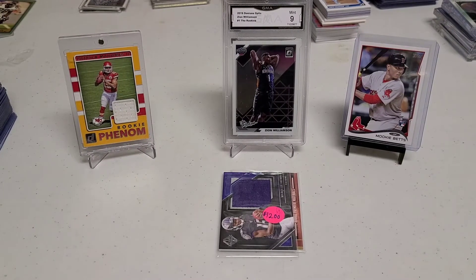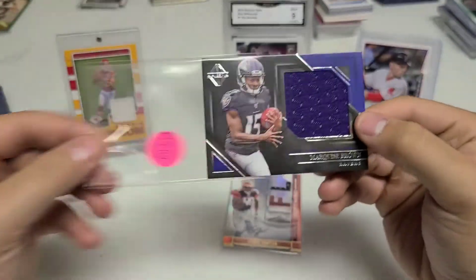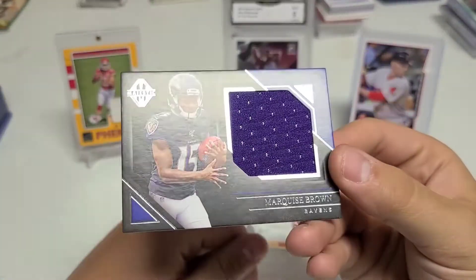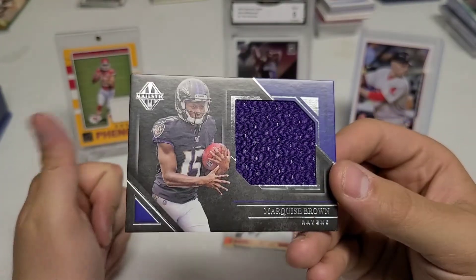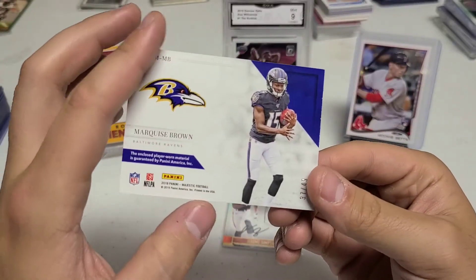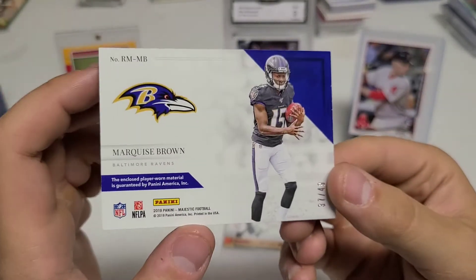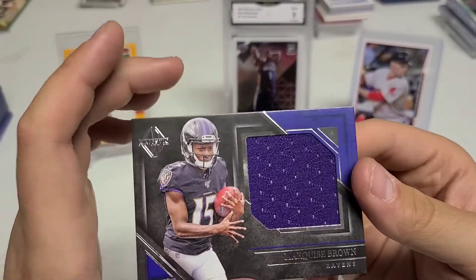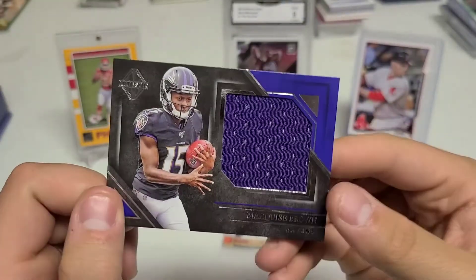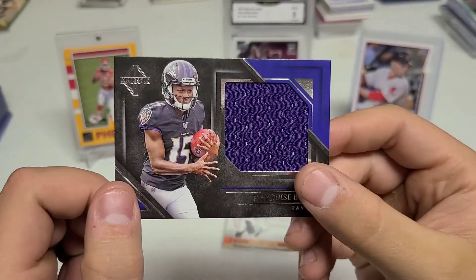We'll see what happens with the Cardinals — they're making a lot of moves, hopefully their players start performing. Two cards left: we got a nice Hollywood Brown rookie card with a patch. I know I have a patch of AJ Brown and a patch and auto of DK Metcalf, but Hollywood Brown has eluded me. Numbered 37 out of 49 from Majestic — beautiful looking card. Six bucks, definitely take that.